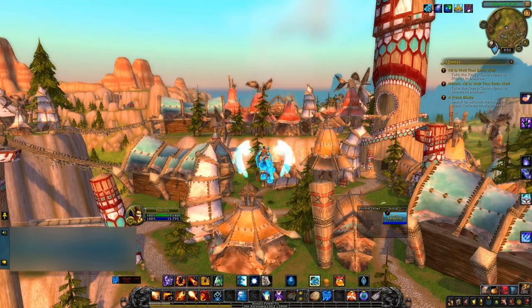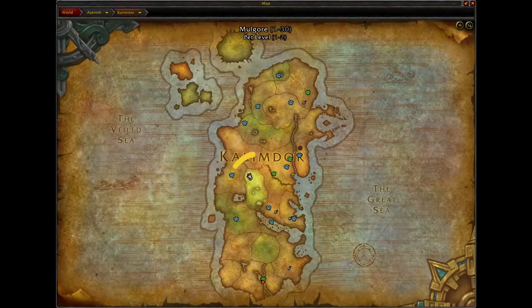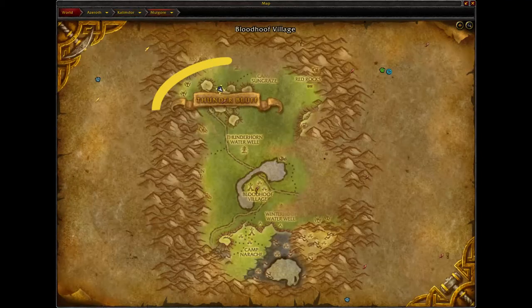Welcome to another pet video. Today we're going after the brown prairie dog. For this little guy, you're going to need to go to the continent of Kalimdor and locate Mulgore.